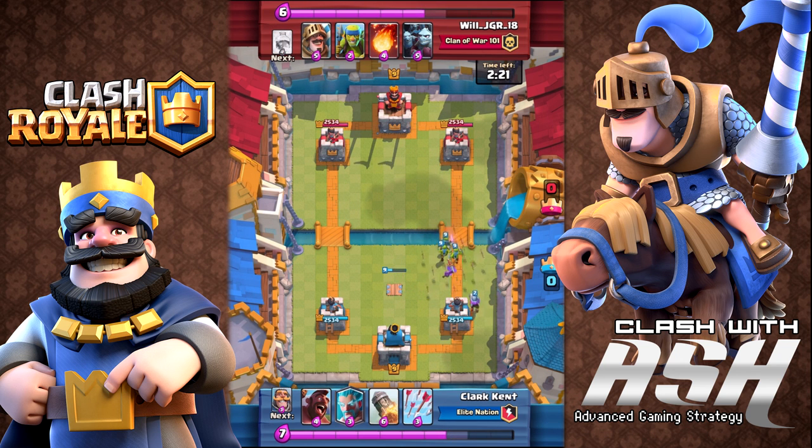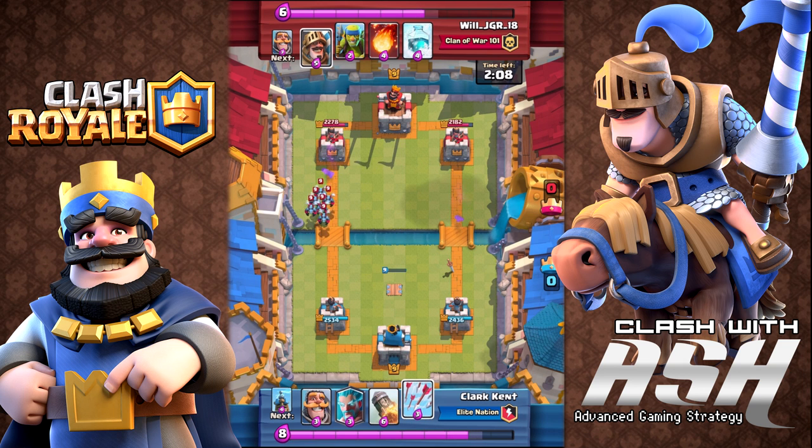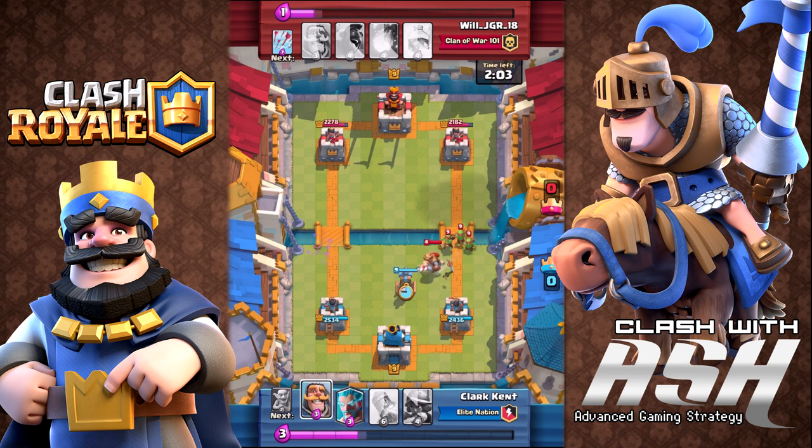The musketeer in this deck is a placeholder for the princess — if you have the princess unlocked, you should play her where the musketeer is. If you don't have the ice wizard, just use the bomber instead, as it's a three-elixir splash damage unit.